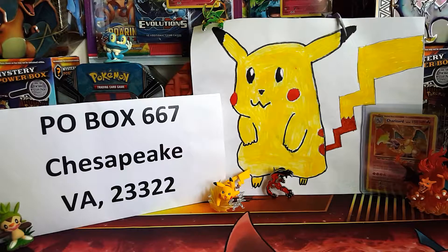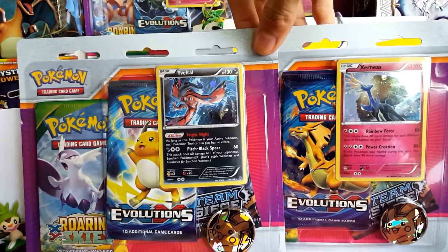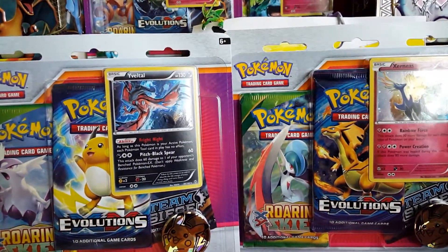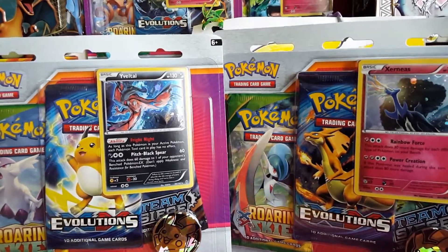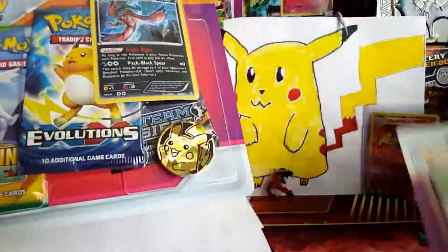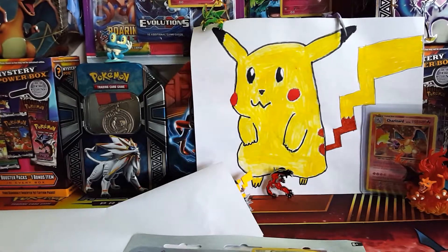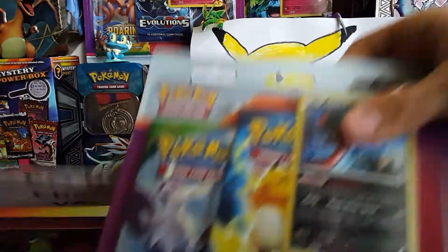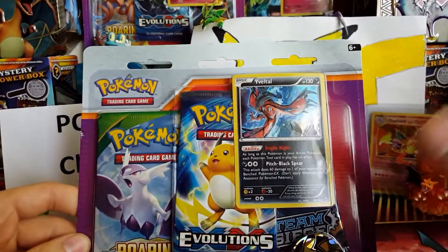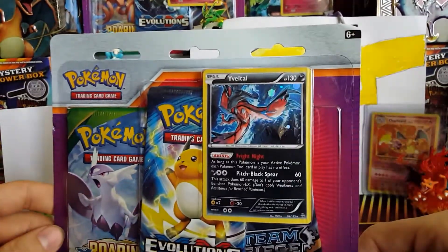Today's pack battle is a little different because it's versus ourselves. This will be two parts — we'll be opening up both of these tri-blisters: the Eevee tile and the Xerneas blisters. Each comes with one Roaring Skies, one Evolutions, one Steam Siege, and two promo cards. This is part one with the Xerneas blister. Let me know in the comments who you think won — Eevee tile or Xerneas — both very playable cards from Breakthrough.